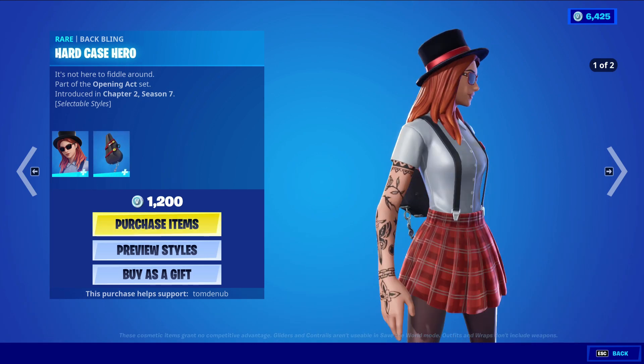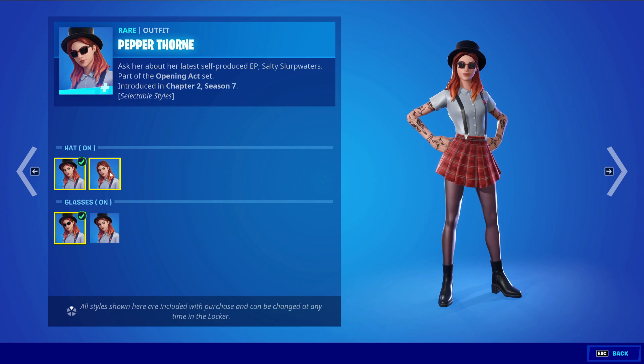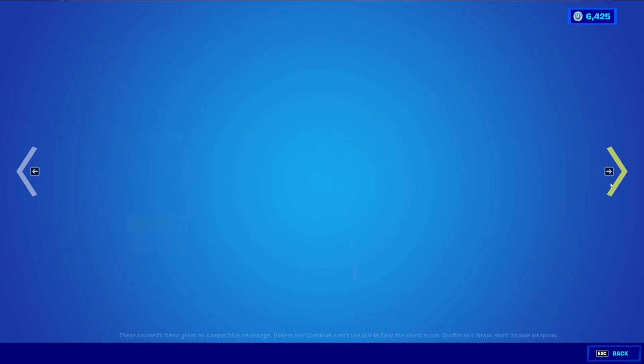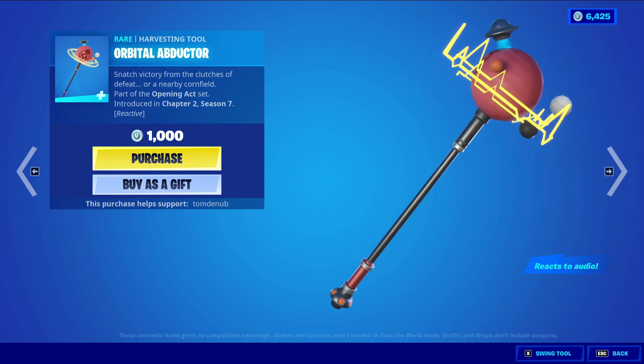We have Pepper Throne returning with the Baffling Hard Case Hero, a rare skin at 1,200 V-Bucks. It comes with four different styles for the skin — hat on, hat off, glasses on, and glasses off. For the Baffling, you have the default style and a secondary style.